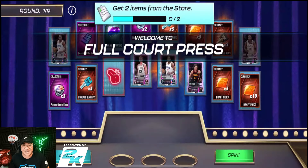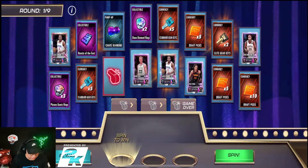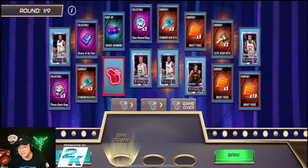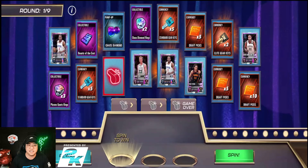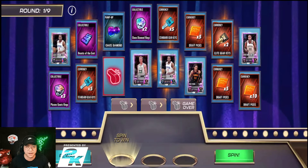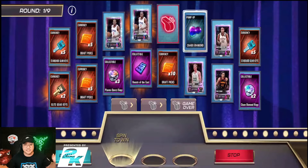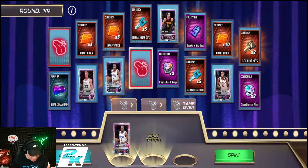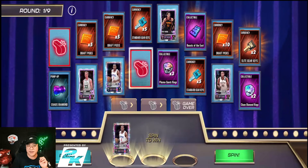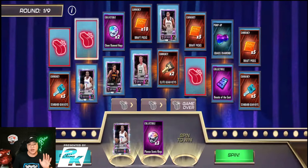Let's open this up and see what we get with the Full Court Press. You can see the whistle icon — that's like the block. As long as we don't hit the whistle, we can keep going — spin to win. The board flips and doesn't stop until you click stop. We got Kawhi Leonard, but now a whistle gets introduced. If you get two whistles it's game over, so we spin again — it's free to spin, you just have to stop not on the whistle.